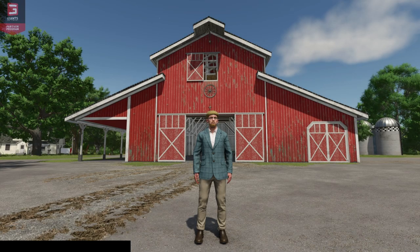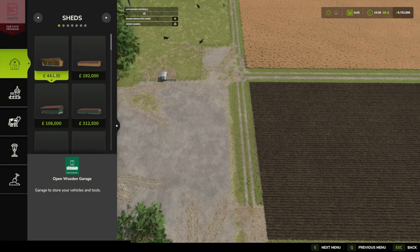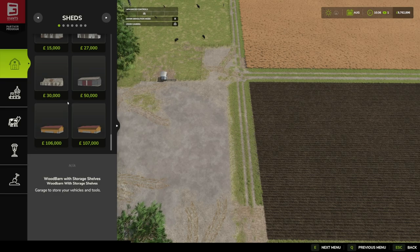Hello and welcome to this first look mod video. Today we're going to be looking at the Wood Barn with Storage Shelves by Basti. Under the construction tab and under sheds, scroll down to the bottom. In this pack we get two sheds — one at 106,000 and one at 107,000. They are 25 meters by 20 meters — these are large sheds. The 6,000 version is without shelving and the 7,000 is with shelving.